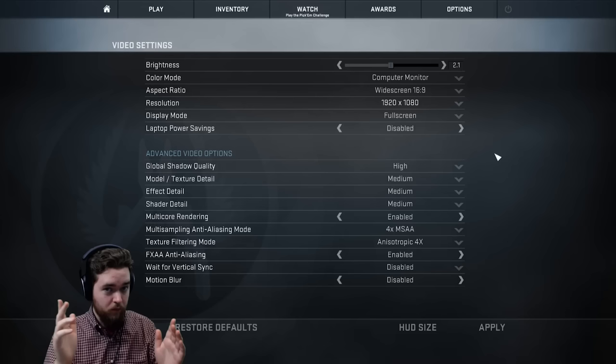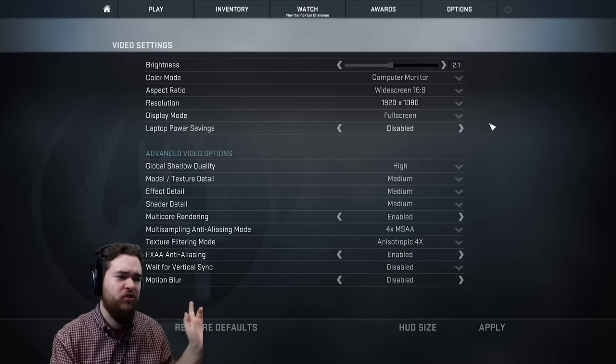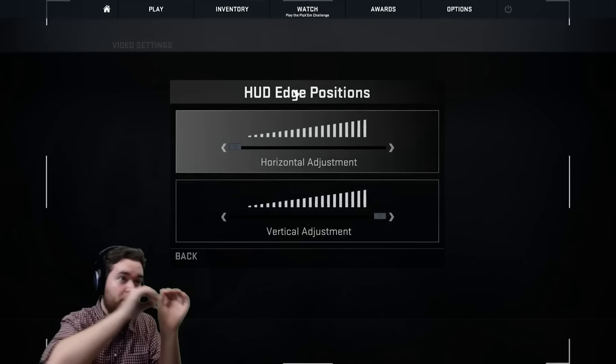Just a quick tip before we go: you may have noticed in my videos that it looks like I'm on 4-3 but you can see the size and there are no black bars. I play on 1920x1080 because I think it looks the best for the videos, and then I go to HUD size on the bottom and pull it down. This is where it puts the heads-up display elements, so I don't have to look too far to see the radar or anything. It makes it really hard to play the game on such a wide resolution, but this makes it a lot more manageable. Thank you very much for watching — I'm the War Owl and I still have no closer.